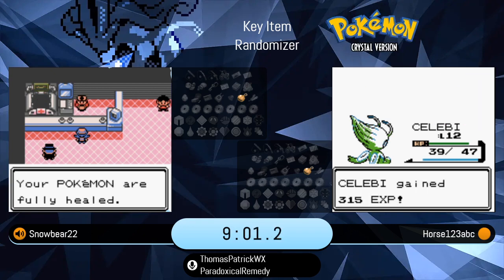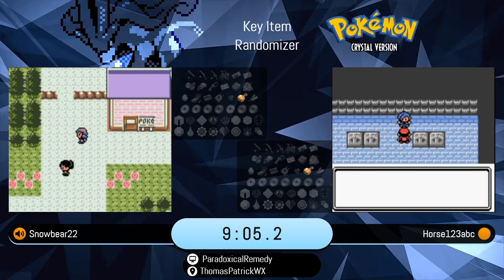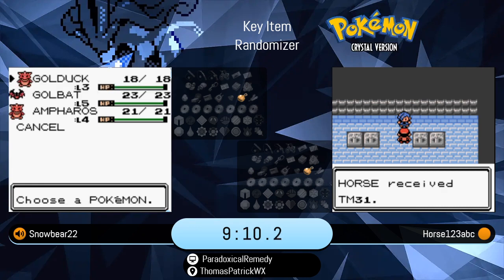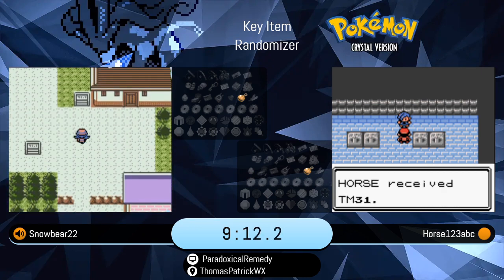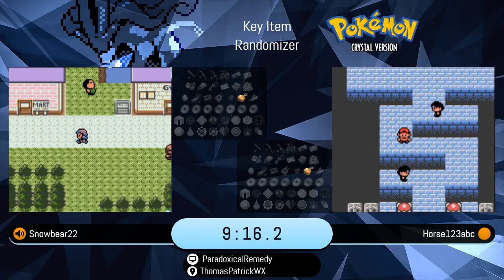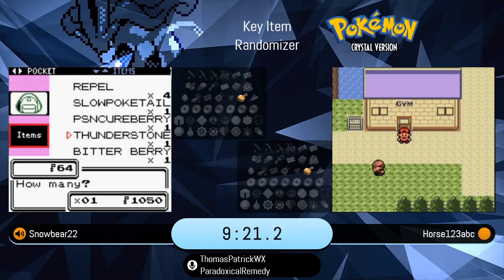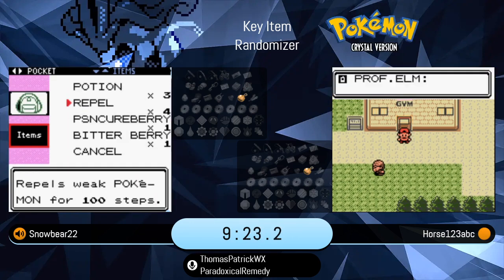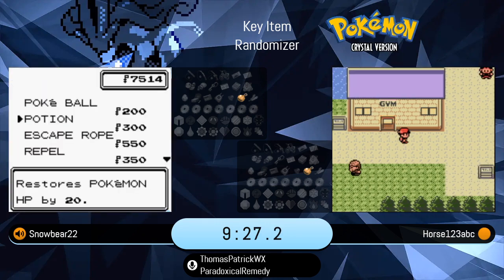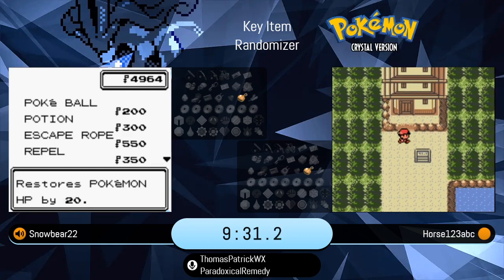The Silver Wing can give us access to the level 60 Lugia on occasion, but you need a pretty extraordinary set of circumstances. The Clear Bell gives us access to Tin Tower, and I don't think we've ever seen anybody go towards Tin Tower yet in any key item randomizer, because we don't have easy Tin Tower on. And Horse just passed the gym — he picked up the Marsh Badge.